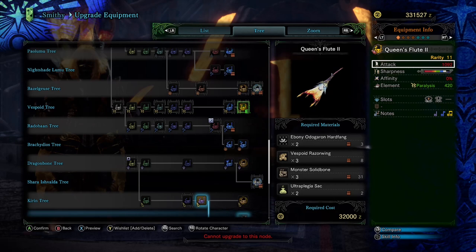I can't make a video criticizing the Gold Rathian horn for a raw that low and then praise a raw that's even lower. To be fair, this is a rarity 11 horn and unbelievably easy to make.